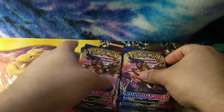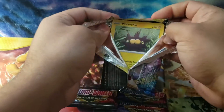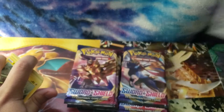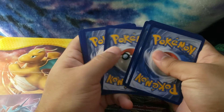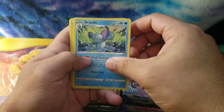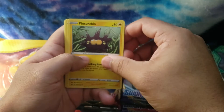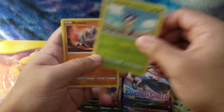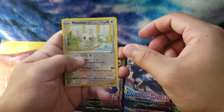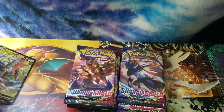Alright, we got eight packs. Here's the code somebody wanted. One, two, three, four from the back. Alright, we got Steel Energy, the gift seal, ordinary rod, verde, pink coaching, bleep bug, white horn, Minchino, Chinchao, and Tapu Koko V. Alright, let's hope for something good.